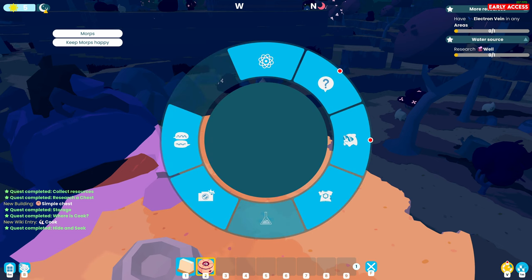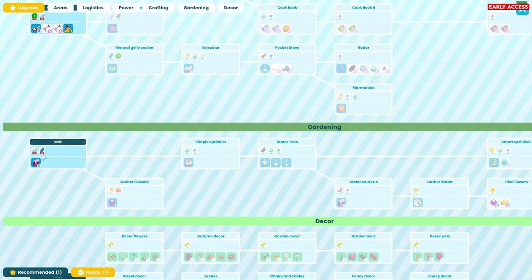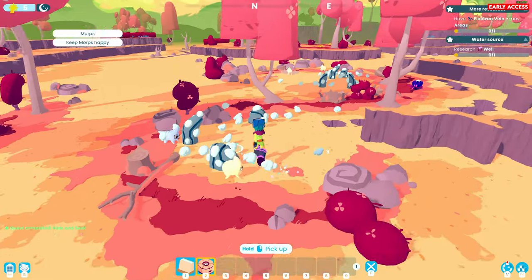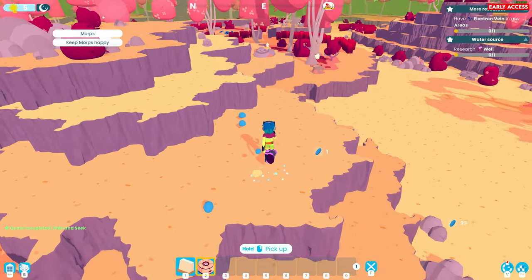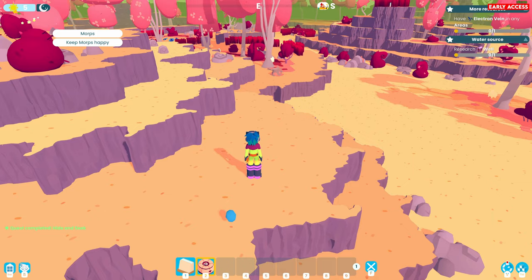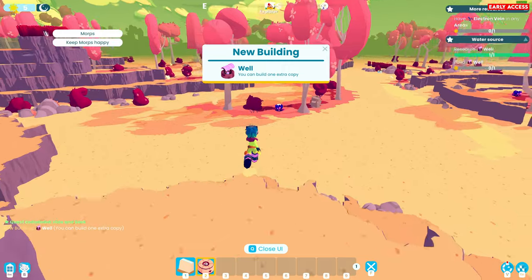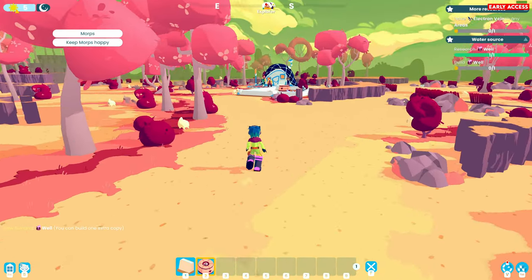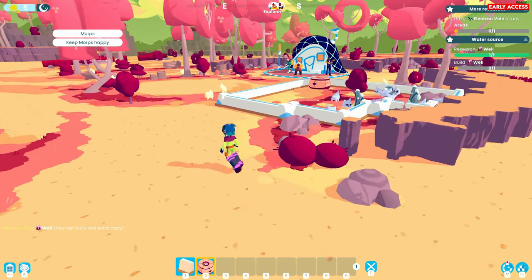Research cooking part - the well. Why can we not research this yet? It's because I actually need the resources - I need 20 protons and 20 electrons. So let's get some protons from here whilst I'm running past it, and then some electrons from here. Then we should be able to open our research branch and grab the well. You can now build one extra copy. So build a well.